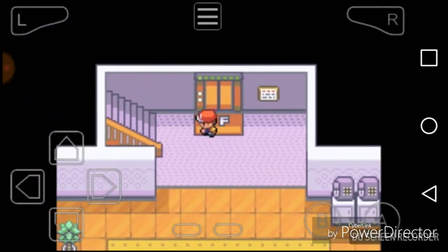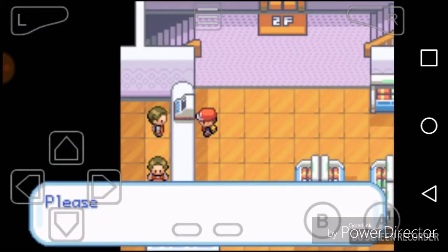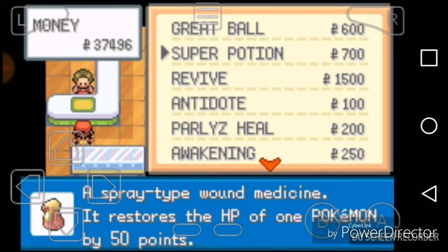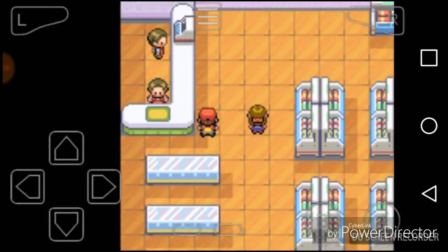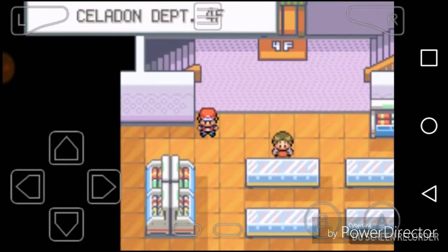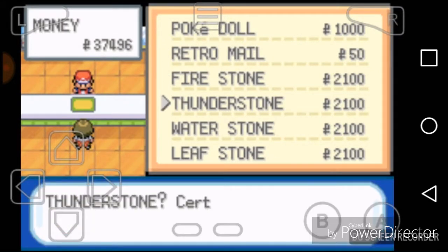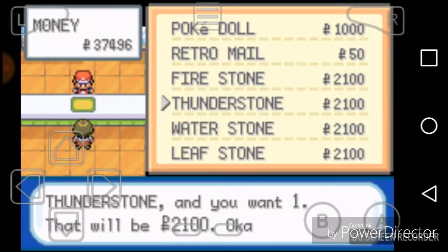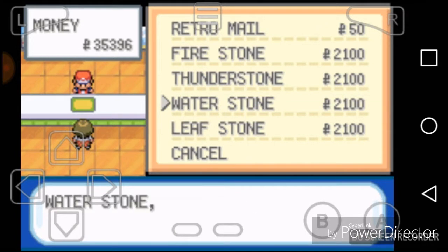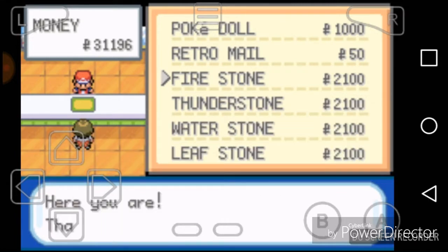I need a Thunder Stone, a Leaf Stone, and a Water Stone, because I'm gonna evolve them into Vaporeon. I just don't remember where it's sold — it might be on the second floor. Yep, third floor, my bad. I need a Thunder Stone, a Water Stone, and a Leaf Stone. And I'll buy a Fire Stone too, just in case I want to get a Growlithe.